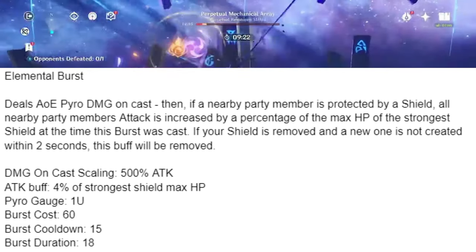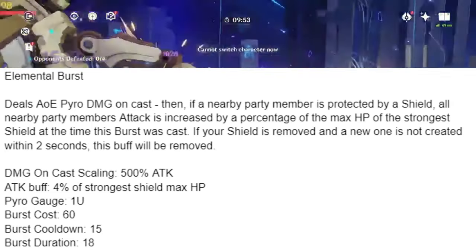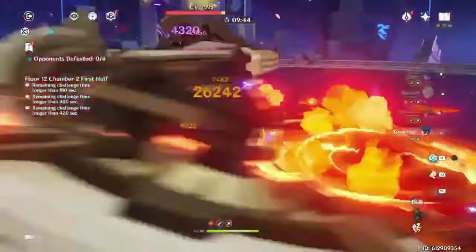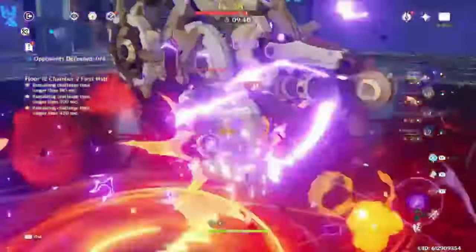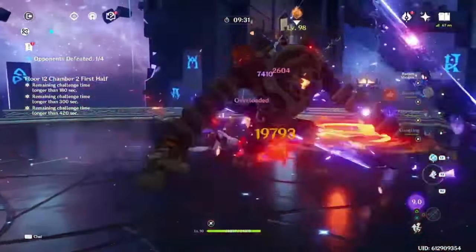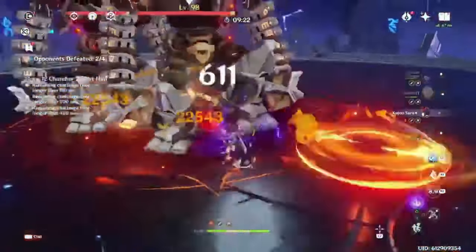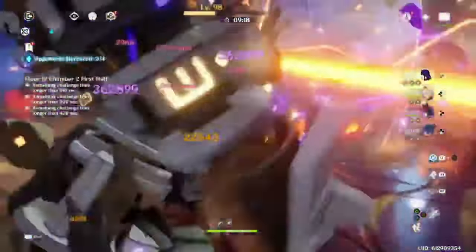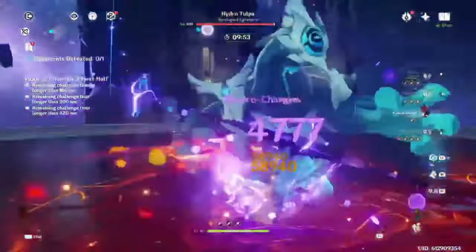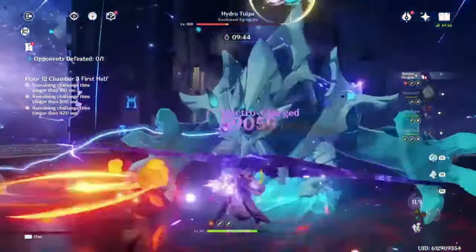This is where the kit gets spicy. With the shield being buffed by her skill, it's going to have a beefy HP to allow for a really big team-wide attack buff. With the Zhongli example of a 35,000 max HP shield, this would be an attack buff of about 1406 — a bit bigger than Bennett, while being team-wide with a longer duration. You might think the buff sounds too good, but remember it's taking up 2 team slots by requiring a shielder. With that much space taken up, you probably won't have room for super-strong sub-DPS to utilize the buff anyway. So I think it's balanced. The damage on cast should be high enough to do solid damage if you get to vaporize or melt it. At 60 energy, her ER requirements are high but not unreasonably so — probably similar ER requirements to Fischl.